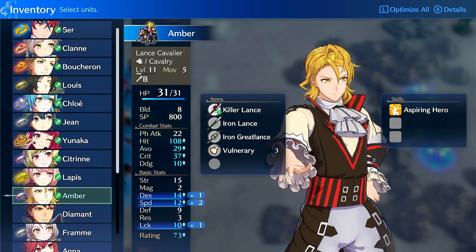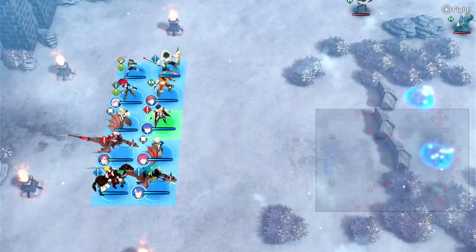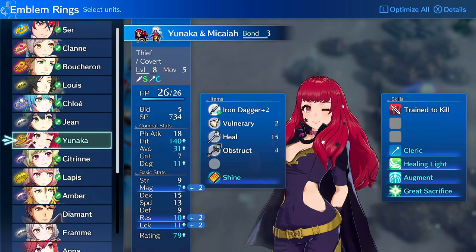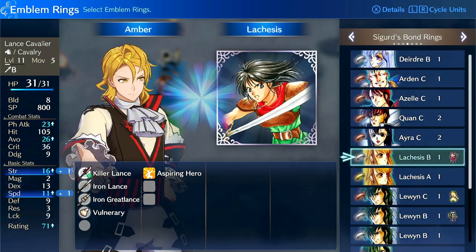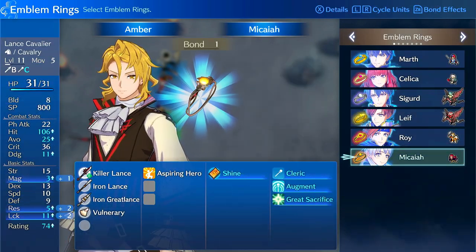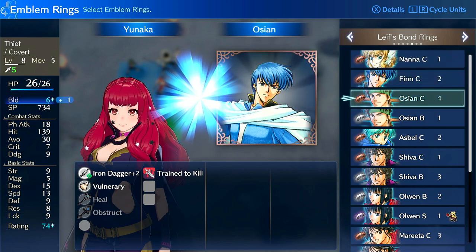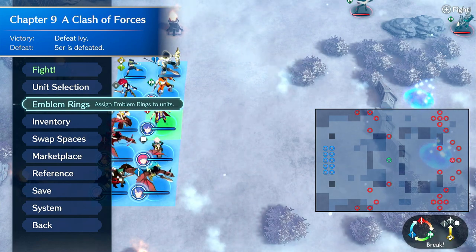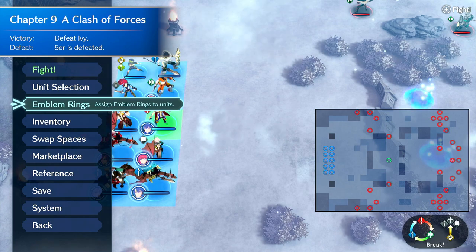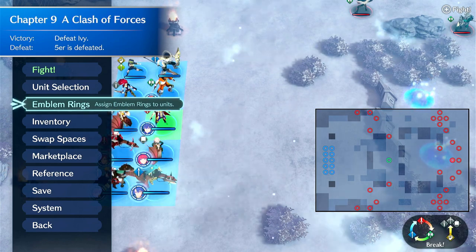I'm definitely going to be running him in this way in this run — I'm going to be investing in him. I was trying to do a Sage Unaka as someone recommended, but she's falling behind because I have to feed someone else kills. So I'm going to give him Micaiah just to give him something so he can get to 1k SP, and then give Unaka something else. It's going to be really difficult to get her on Sage — she has to hit like level 21 — doesn't seem very likely. Anyway, that's it for this one. Definitely like and subscribe if you found this useful, feel free to drop a comment on how you use Amber, especially if you have any interesting tactics. See you in the next one.